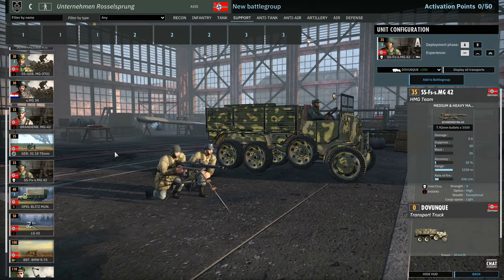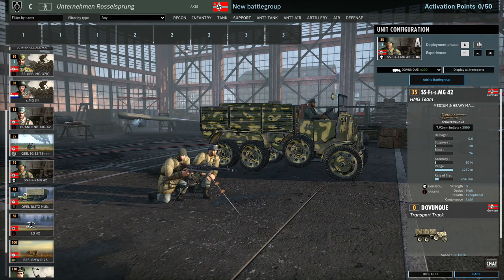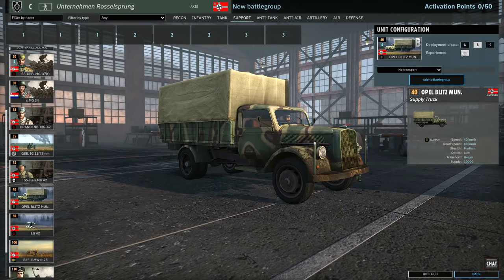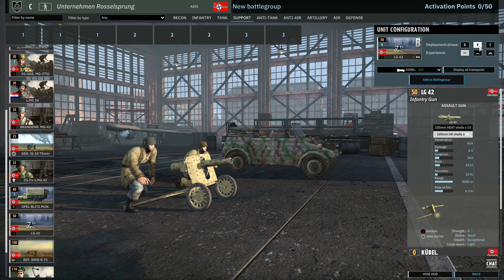Then there's the SS Fallschirmjäger MG 42 team — a fanatical Raider MG 42 team, trumping even the Brandenburger with that extra trait. Five in A and 10 in B. Opel Blitz munition trucks are available with three cards — two, four, and six availability in each phase. LG 42s are also available to this division, which is really nice. These are fantastic support weapons with 2,000 meter range and 4.1 damage — very, very nice for taking out enemy support weapons and chipping infantry from a distance. I like LG 42s a lot.